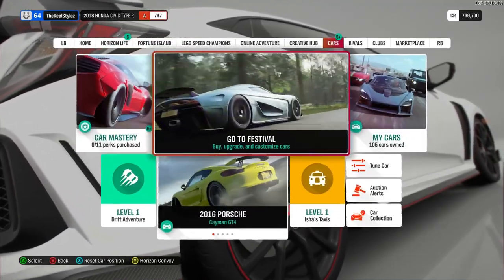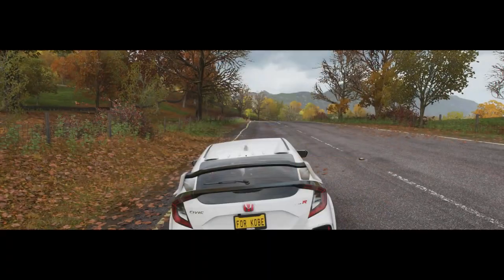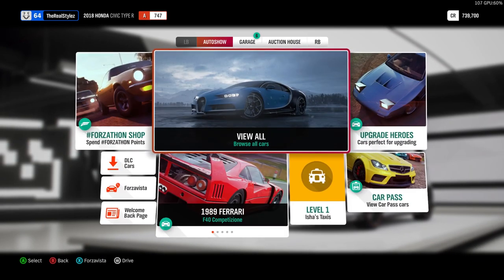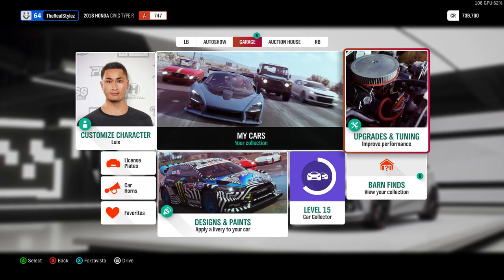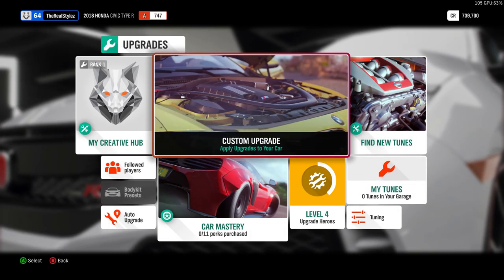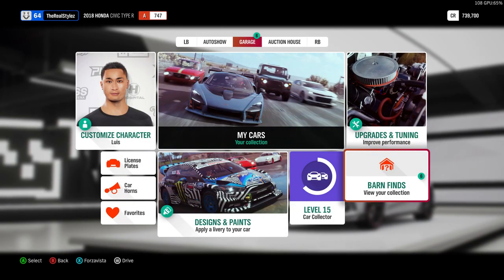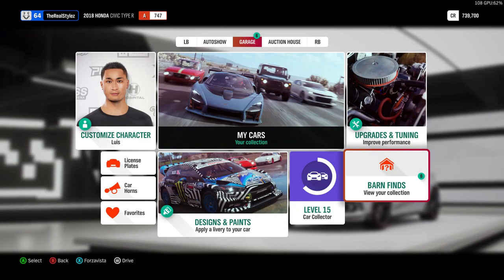We're going to go ahead and customize the vehicle right now and give you guys a brand new look on the Type R Honda Civic. Today we're going to customize it as a 2020 Honda Civic Type R using the brand new color Boost Blue, but first let's check out the stock paint.